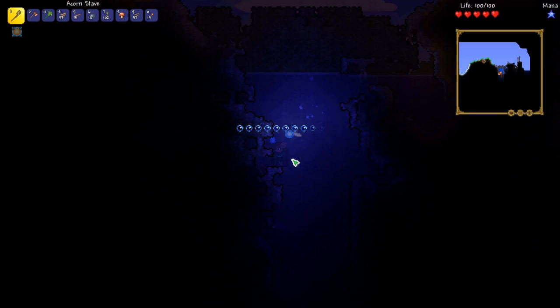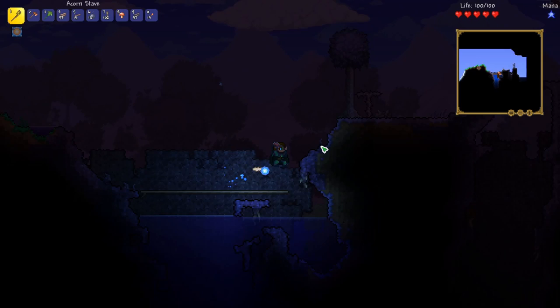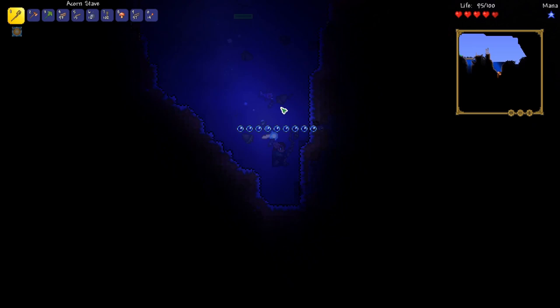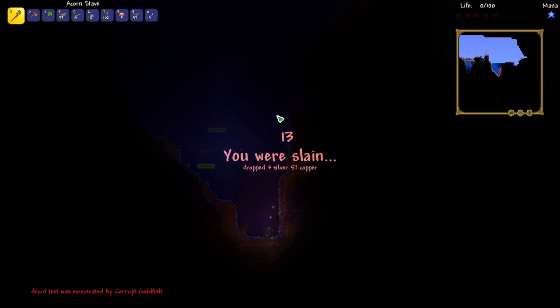We just made it to corruption. I don't know if we need to be going into the corruption right now, but I don't know if we've got any teleportation potions, so we might as well just keep on going. If we die, we really don't have much to lose — I put all of our gold away before we started exploring. We can go underwater, but there are piranhas — they do 57 damage, so that was not going to go well for us.